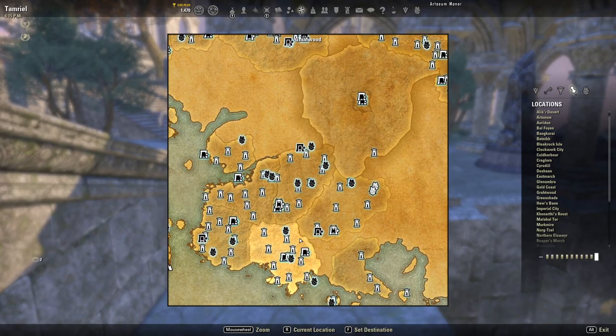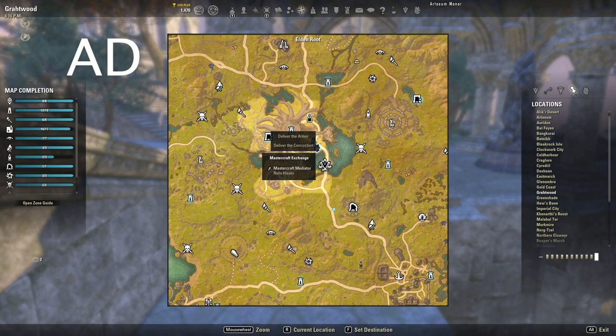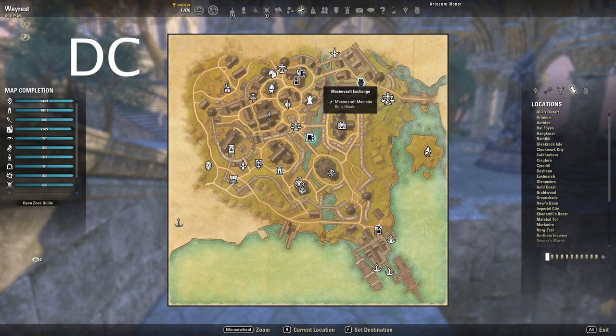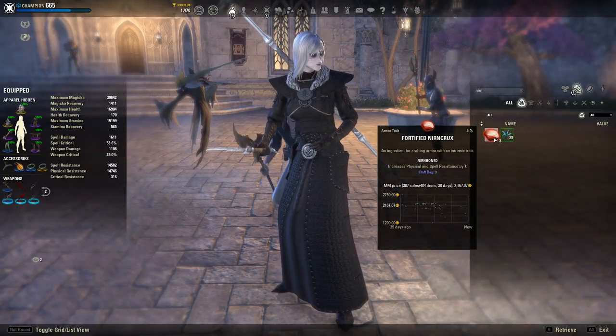Once you complete this you can turn it in to Rolas Hulu, the master writ merchant. He is located in all the Undaunted Enclave cities for each faction — for Aldmeri Dominion he's in Elden Root, for Daggerfall Covenant he's in Wayrest, and for Ebonheart Pact he's in Mournhold. When you go to him you will receive your vouchers along with gold and experience.